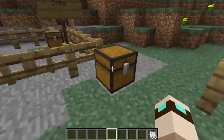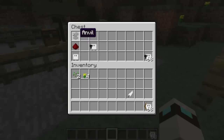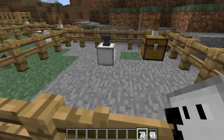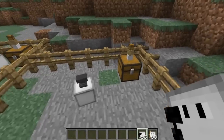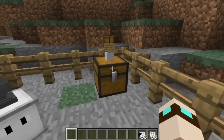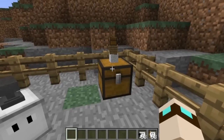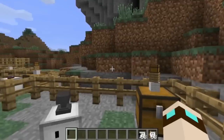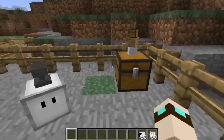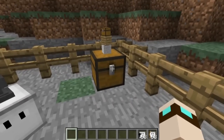The next bot is a smithy, crafted with the standard recipe but with an anvil on top, giving us a smithy. There is little smithy! What you do with this little guy is he is your personal smith. If you put damaged items — like swords, axes, and pickaxes — into the marked chest, he will fix them for you and put the repaired items back.